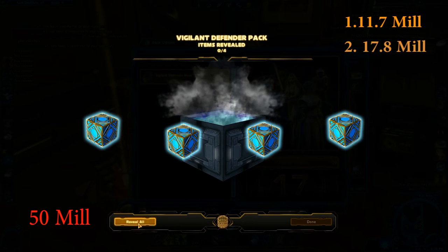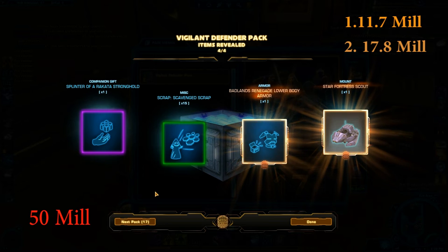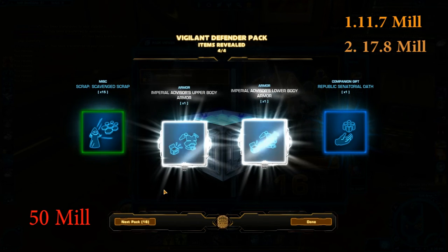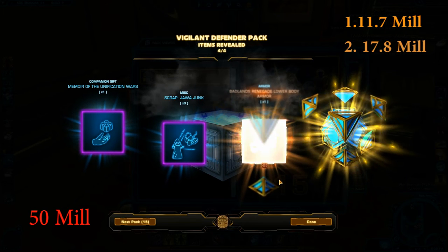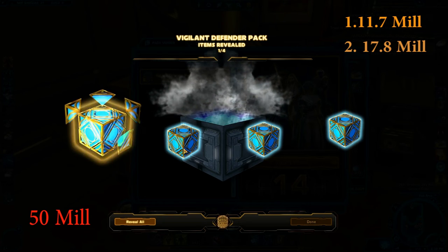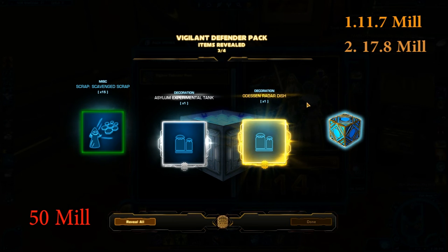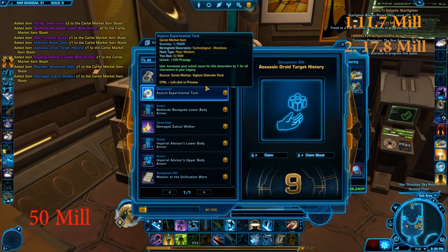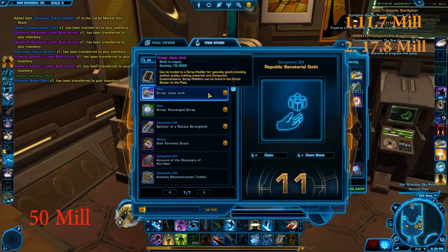Okay, next four tiers. We got two super rares: the Star Fortress Scout and the Badlands Renegade, which I think is the worst contender here. Next we have two silvers — Imperial Advisor upper and lower. Then another super rare: the Damaged Zaku Walker, and another Badlands Renegade at the end. Opening individuals now: another super rare — the Asylum Experimental Tank — and the Odessan Raider Dish. We got ourselves two really great decorations.